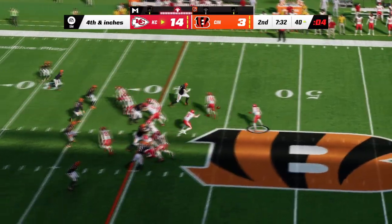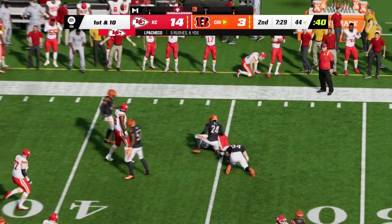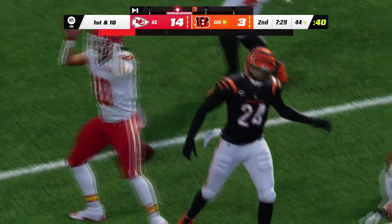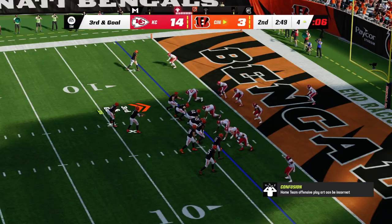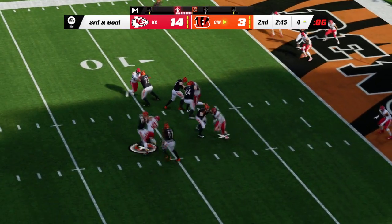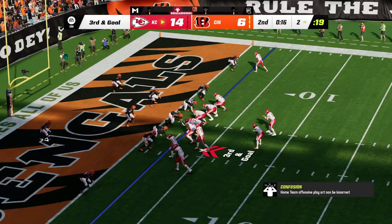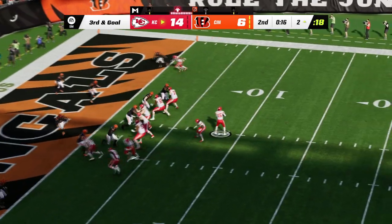A field goal by McPherson for the Bengals on the following drive. On a fourth-and-short, Pacheco could not get the edge — turnover on downs. The Bengals get the ball back, and on third-and-goal, George Karloftis is there for the sack. Evan McPherson kicks the field goal, and it goes to 14-6 Kansas City.